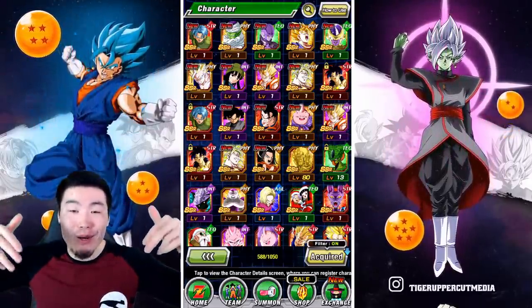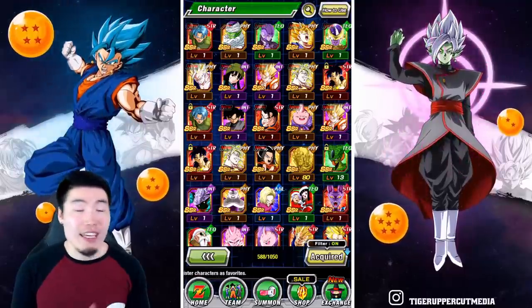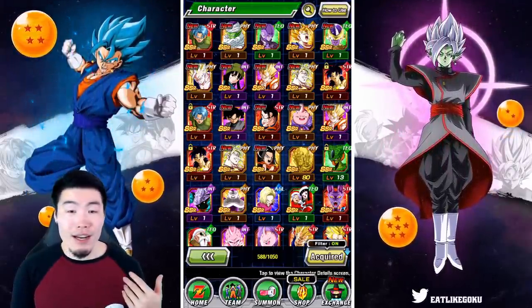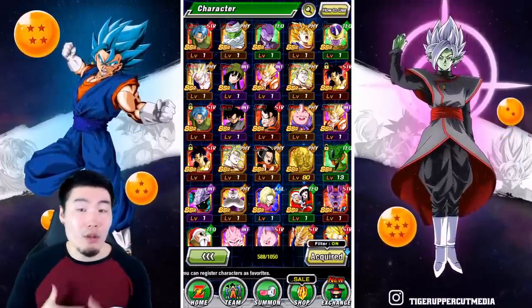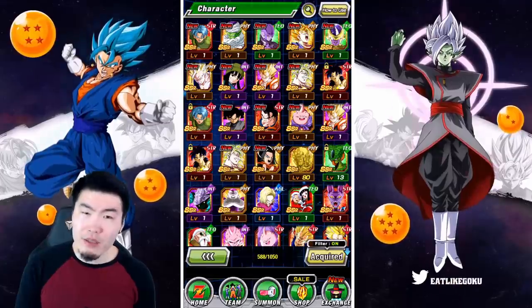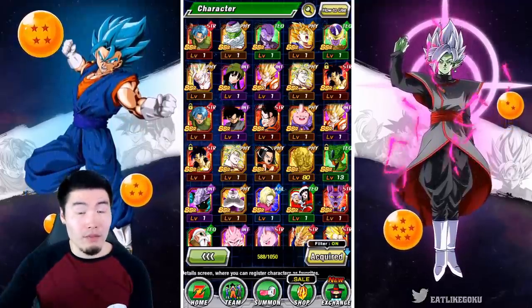Let me know in the comments down below what you pulled with your stones and your rotations, and whether you did 1, 2, or 3 rotations. I think all 3 rotations are worth it, but it obviously depends on your situation. Getting more stones - there's gonna be more time. I think the banner goes away somewhere close to either the middle or end of January, so you got a lot of time. So you're good for now.